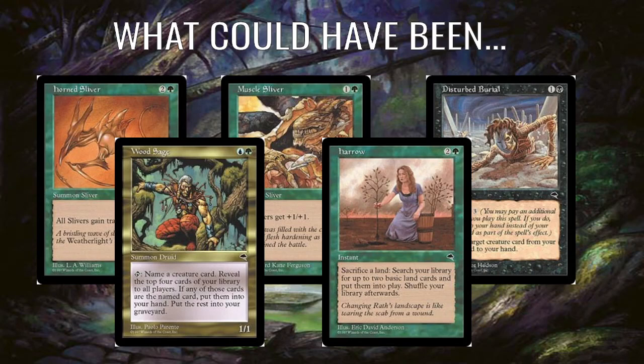So what could have been in this? Here's my hot take: this should have been a three-colour deck. Adding green would have really emphasised the Slivers and made it a lot better. You'd add a full playset of Muscle Sliver that gives all your Slivers plus one, plus one. You could throw in Horn Sliver which gives Slivers Trample - so you'd have strong trampling flyers, which is really good. If it's triple colour then you can use Harrow for fixing. Disturb Burial with buyback gets you back your key Slivers. And Wood Sage - not a Sliver, but you tap it, name a creature card, mill four, and if you hit the named creature you put it in your hand - a good way to dig for the Sliver you need.